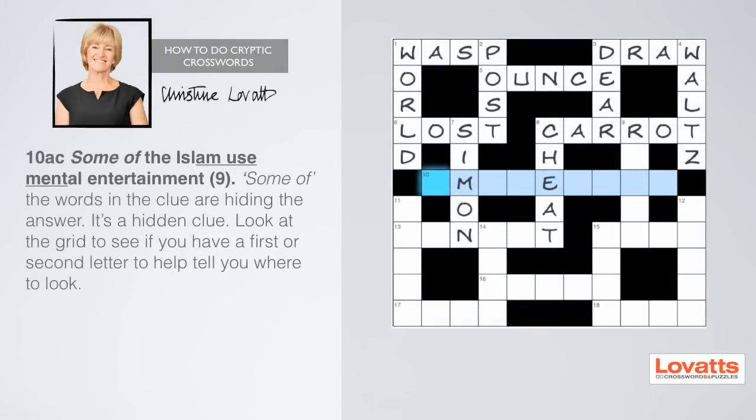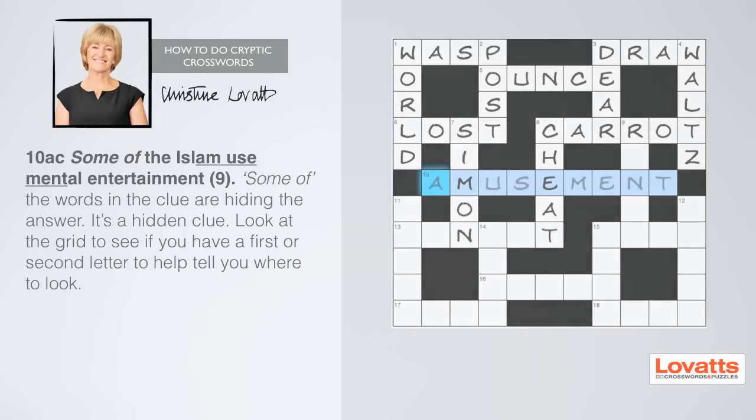Ten across: some of the Islam use mental entertainment, nine letters. The key words are 'some of', telling us that some of the words in the clue are hiding the answer — it's a hidden clue. Look at the grid to see if you have a first or second letter to help tell you where to look. We already have M as a second letter, so why don't you try all the possible nine-letter combinations for your own amusement?